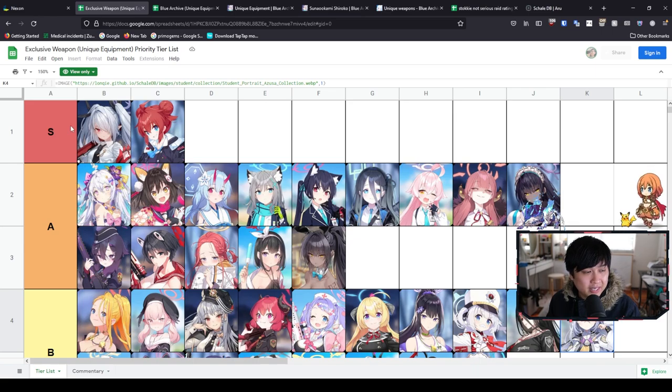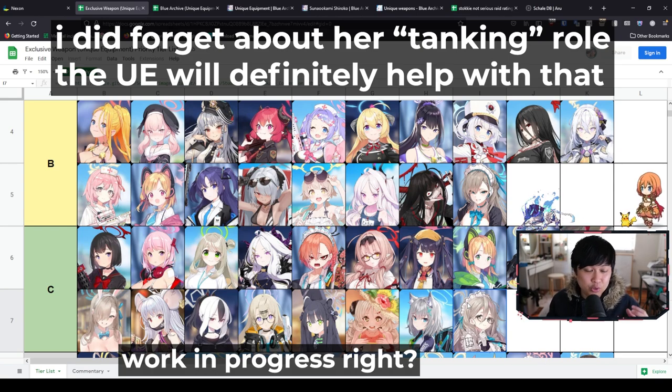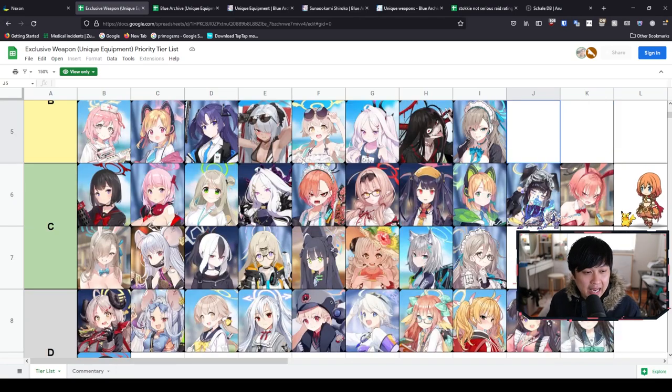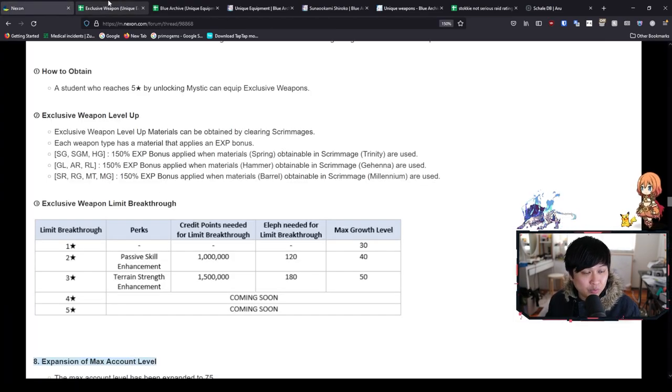I would come back to this tier list and say I think I've built it according to those rules. There are some outliers — like this one here, I actually very rarely use her, so I would personally dump her down to a C. If you barely use a unit, what's the point of putting on the exclusive weapon? You're not going to get any mileage. On the other hand, I see a bunch of people putting Akane down here. Akane is very frequently used for a lot of bosses because of her defense down on her EX skill, but her utility is not damage. C might be a bit harsh — I might move her up to a B.